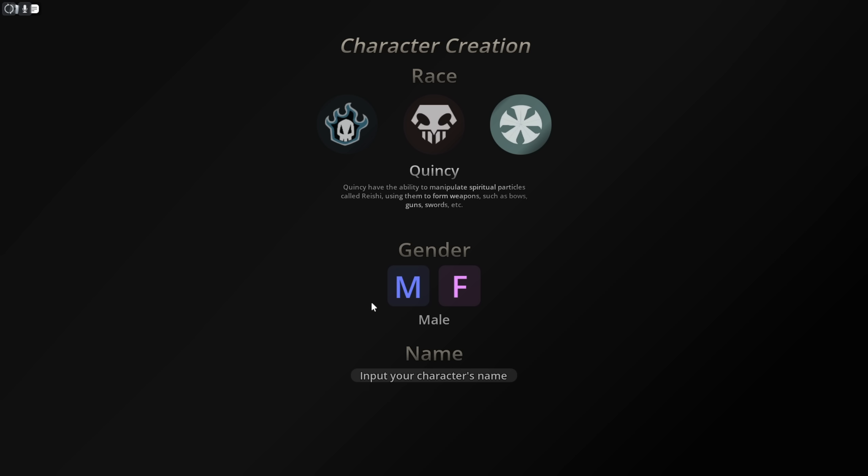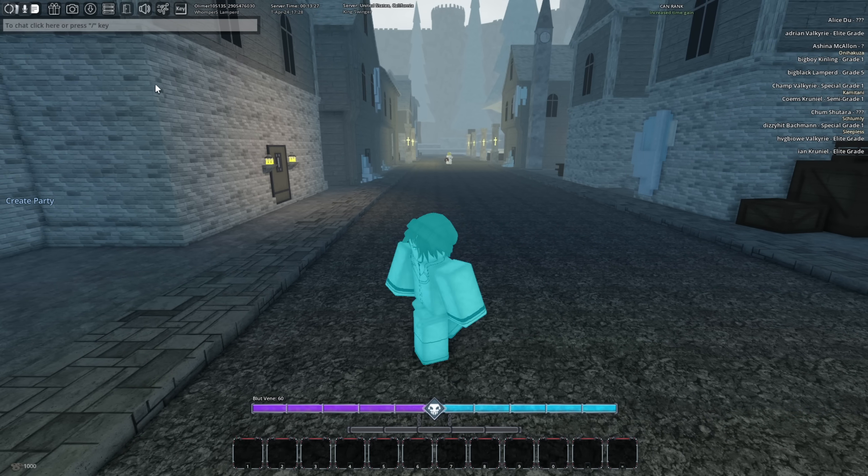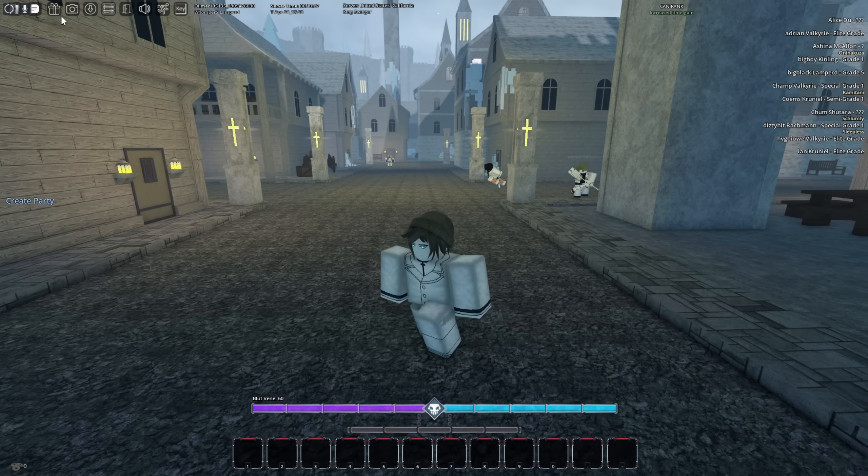I'm going to put in a random name — I'll call it Whomper Stomper. Confirm it, and then you'll teleport in, which is completely normal and fine. Alright, so here we are on the brand new account.